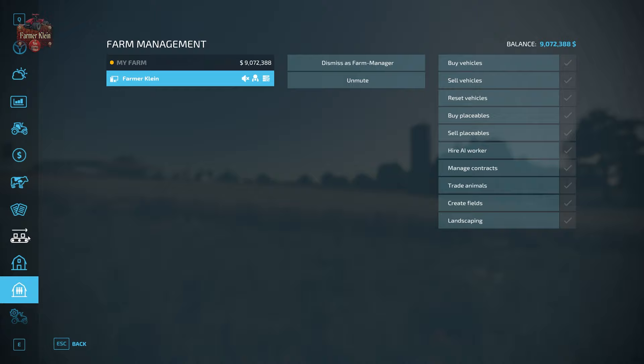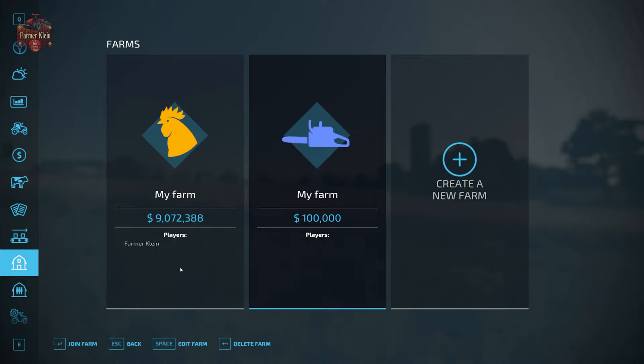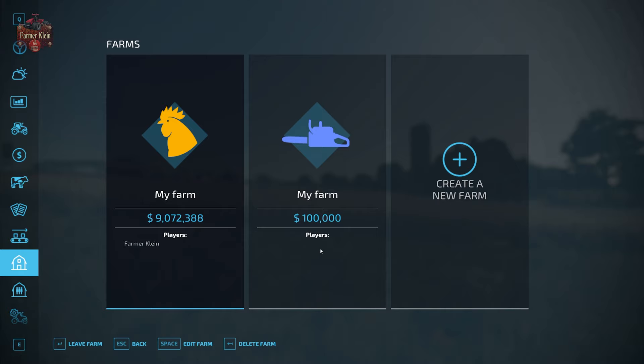If you also want, you can create another farm by going to the farm screen, hitting Create a Farm, giving it a name, and optionally giving it a password — though you don't really need to since only people who join your server or session can join a farm anyway. Give it a color and there you go. On PC you can create up to eight farms — I'm not sure if there's a lower limit on consoles. Each farm can have its own money, buy its own land and vehicles, and you can set up contractor status between each other for a fun cooperative experience.